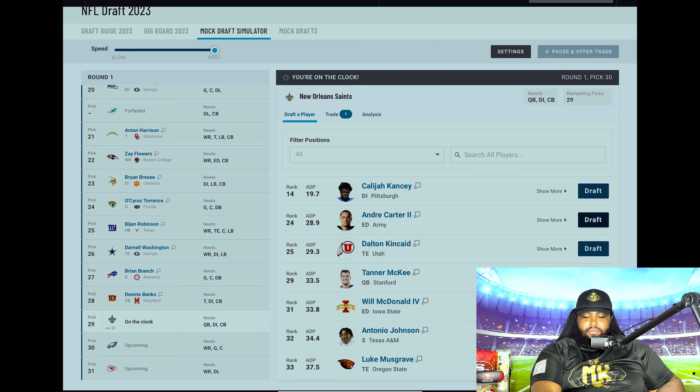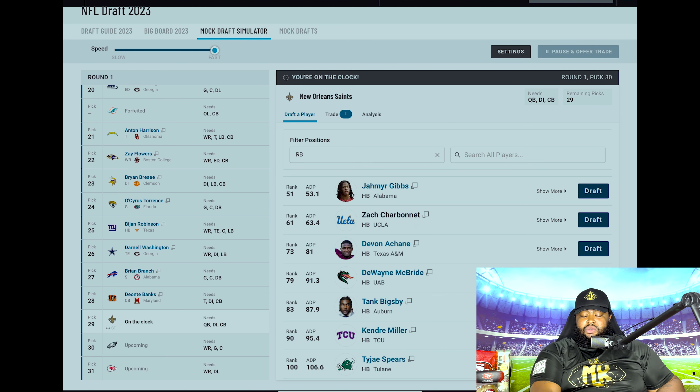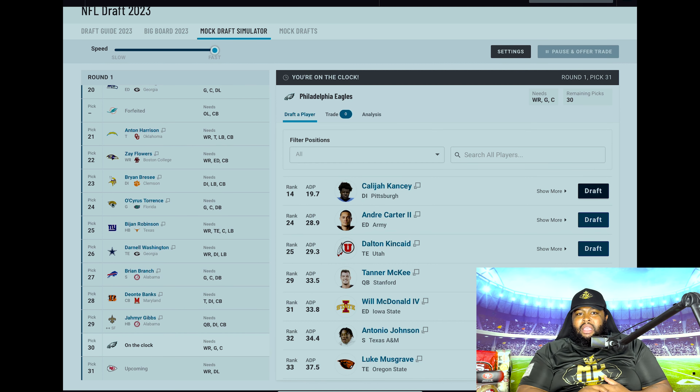Saints are on the clock at 29. They are in cap purgatory right now with a lot of cap issues, and now there are legal issues for Alvin Kamara — he might have played his last down in New Orleans. How do we replace that? Jahmyr Gibbs out of Alabama. Explosive running back with speed, and the best receiving running back in the draft class. You replace Alvin Kamara with a carbon copy in the same play style. Beautiful.